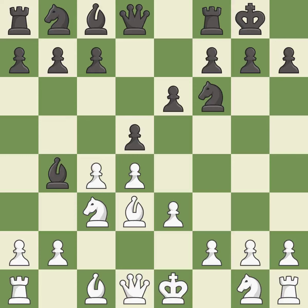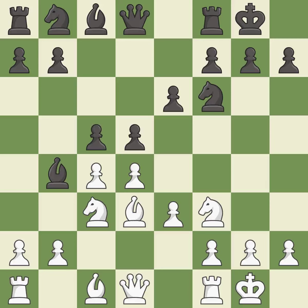D5 takes space in the center, attacks the C4 Pawn, and helps control the E4 square. Nf3 develops the Knight toward the center, supports the D4 Pawn, and prepares castling. C5 takes space in the center, attacks the D4 Pawn, and supports the Bishop on B4. Castling gets the King out of the center and activates the Rook.